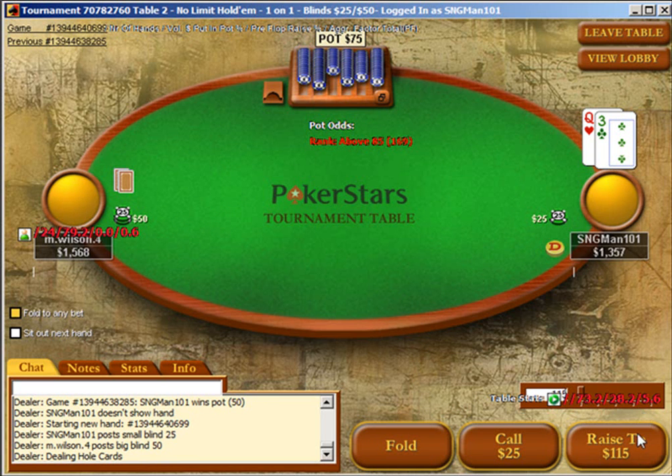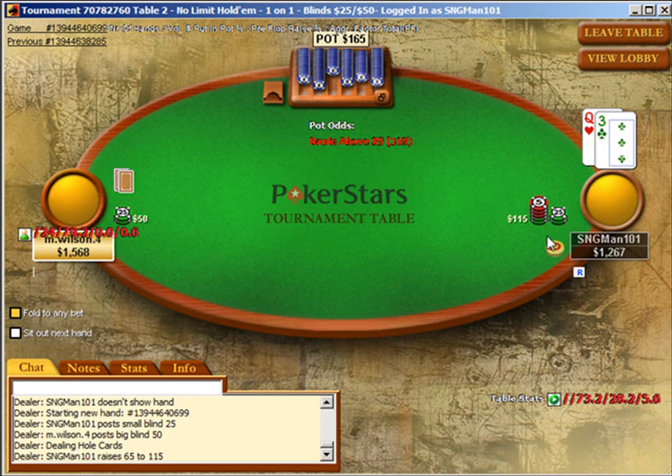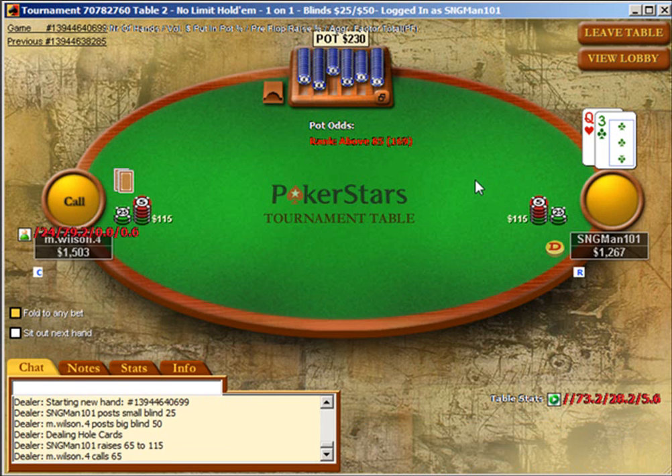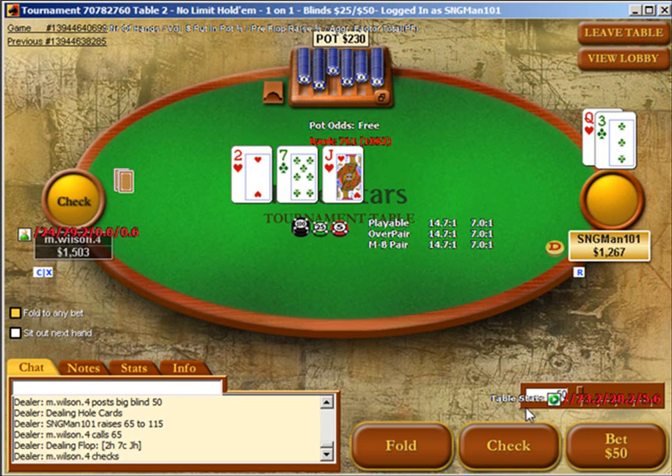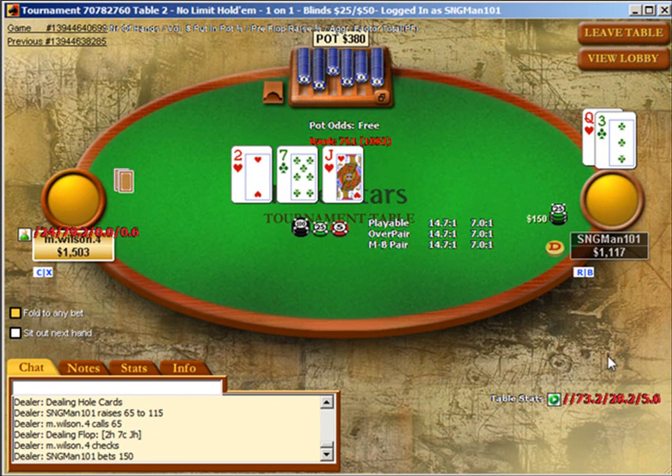With a little queen we're going to come in and raise small — these are hands that are above average but don't play very well in large pots. If all the money goes in, a lot of the time you'll be dominated. So you come in and be the aggressor with your probable best hand, but you're not looking to play a very big pot.